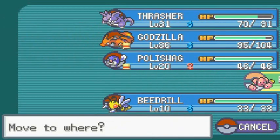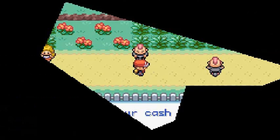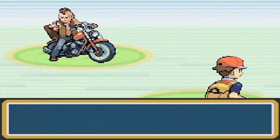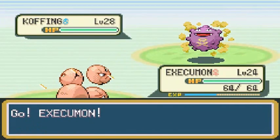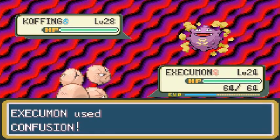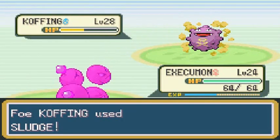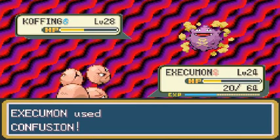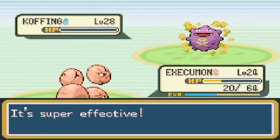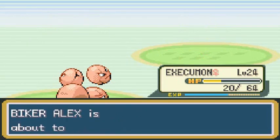This next battle might be a little risky because Execumon is weak to Poison type Pokemon. We're going to have to risk it. It's a Biker and he is coming with Coughing. Execumon, don't bitch out — Confusion attack! That takes a nice chunk. There's the Sludge — powerful as hell. Finish him off! It was a little risky going up against these guys but we're getting experience points.